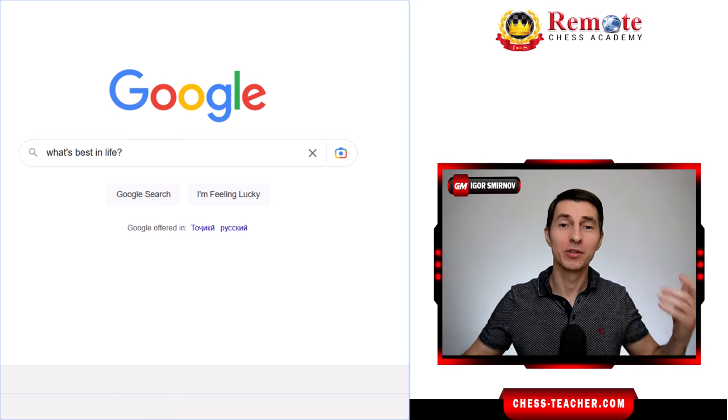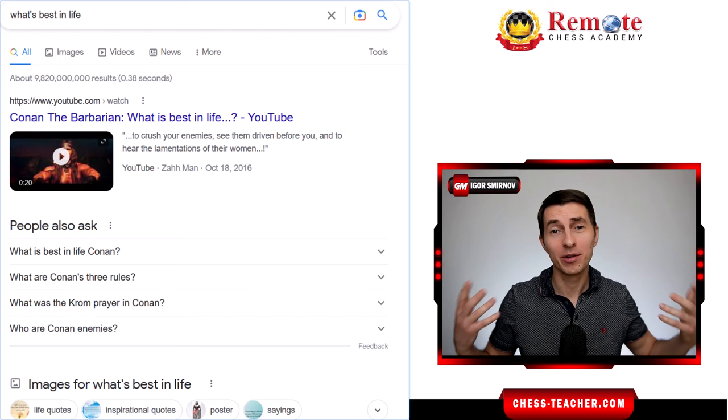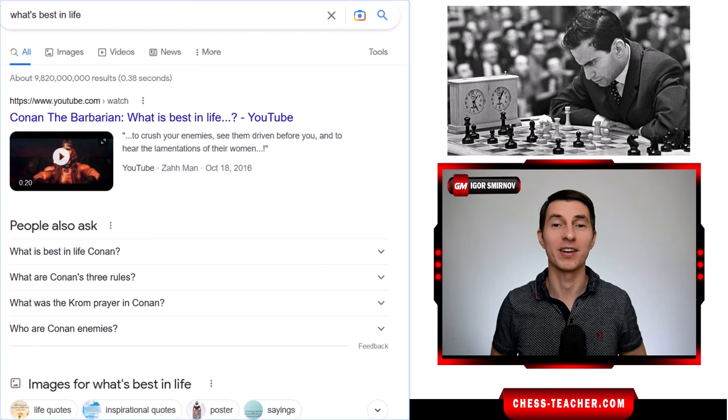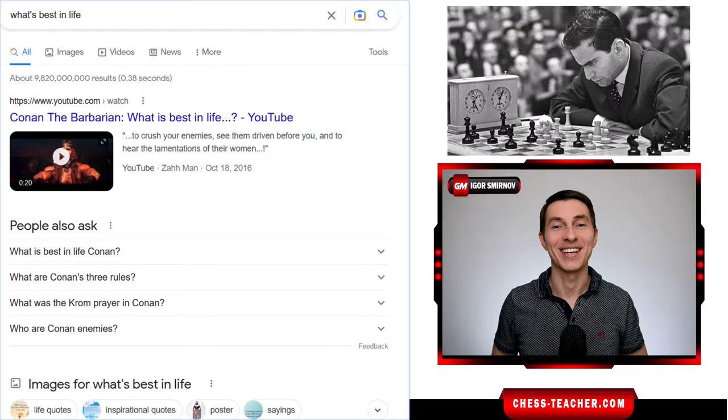What's best in life? I've just googled this question and the top result suggests you to crush your enemies, see them driven before you and to hear the lamentations of their women. While it could be an option, a chess nerd like me can also appreciate a phenomenal game of Mikhail Tal where he played four beautiful sacrifices in one game, leaving Stockfish speechless. Let's go ahead and check it out together.